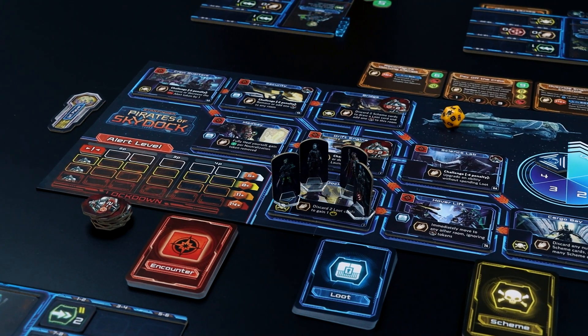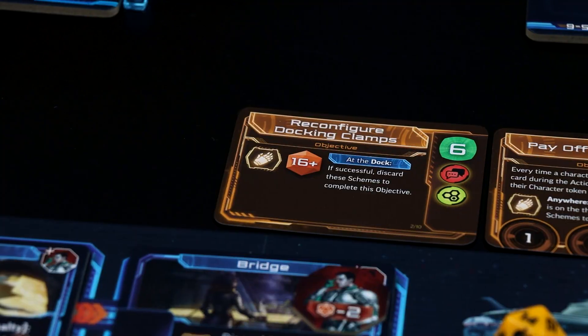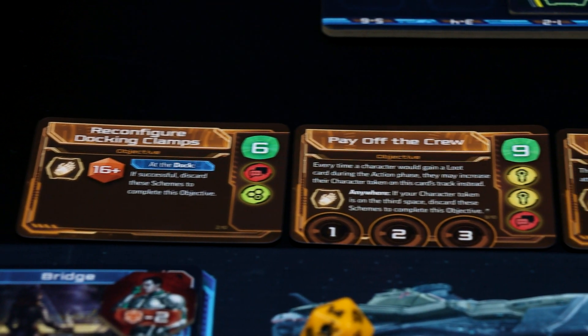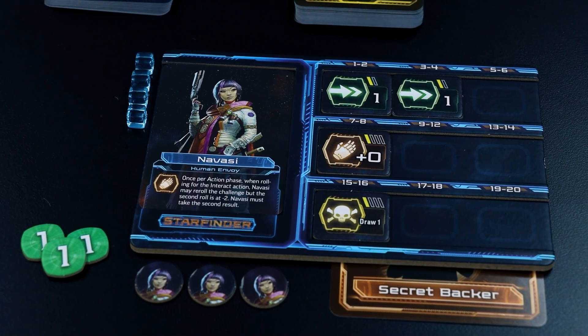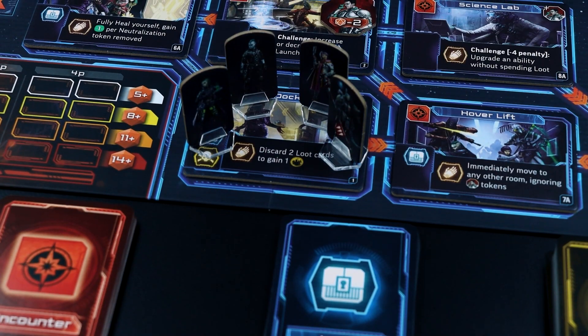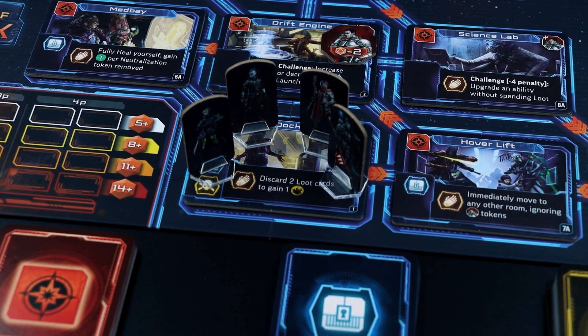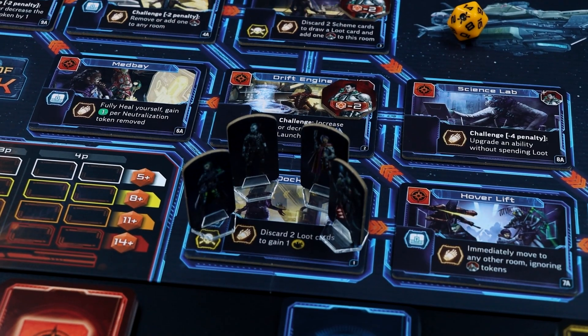Pirates of Skydark tells the story of several Starfinder adventurers trying to seize a new vessel. Players must accomplish several tasks to steal the ship, requiring a combination of glory, crew support, and potentially external backers. The adventurers can work together to accomplish their goals, but only the character with the greatest glory will win the vote and become captain.